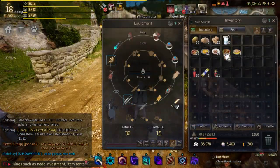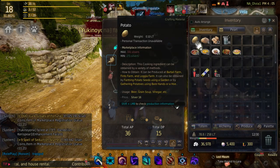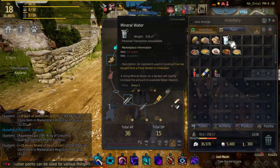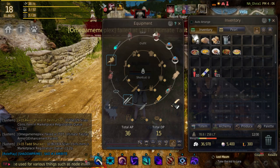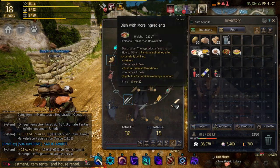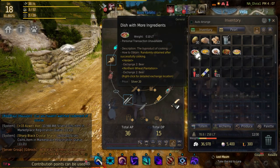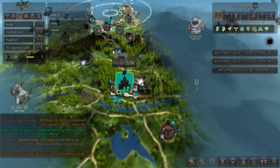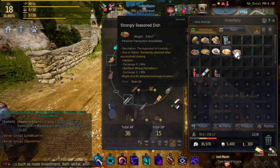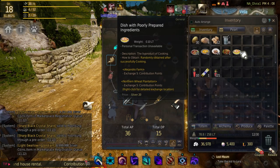For one beer you're going to require five potatoes — we've got enough stuff here to create six. So you need five potatoes, one sugar, two leavening agents, and six mineral water. Down below these are the byproducts you'll get for creating beer, which you can use for various different things — it all shows on the tooltip. You can actually turn these in for even more beer in Heidel, which is the next city. You can get some extra silver, cooking experience, some milk, and some other stuff.